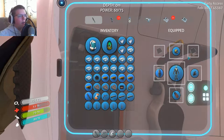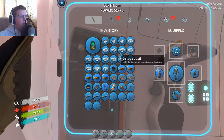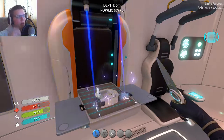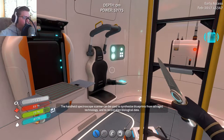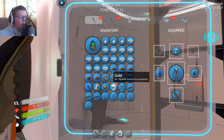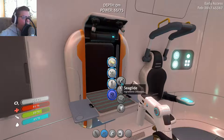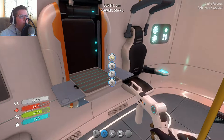How do I put that on? Oh, so that's the thingy. Let's make the scanner tool since we have the materials for it. It can be used to synthesize blueprints from salvage technology and record alien biological data — maybe we'll need that later on.